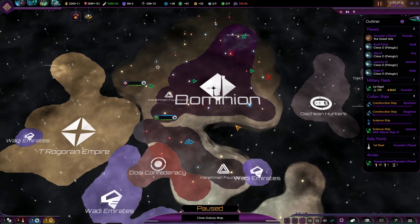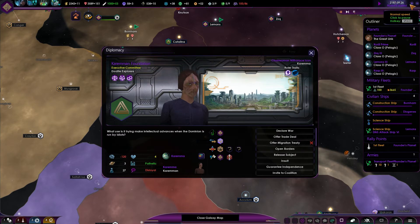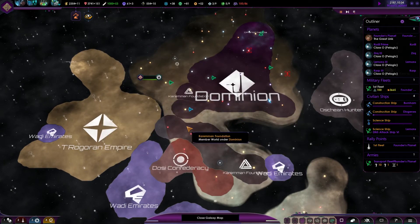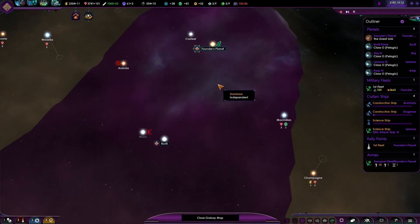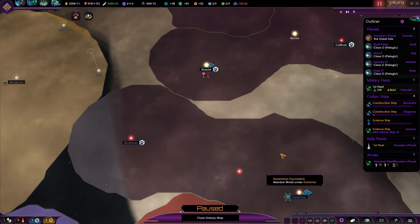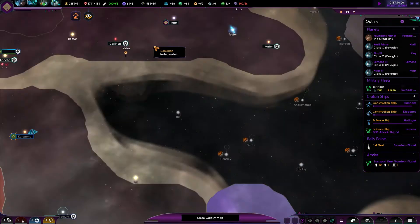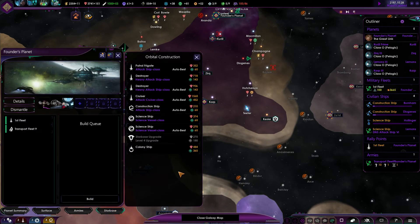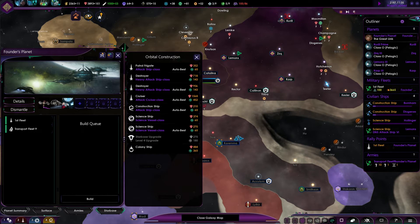Last time we got the Karema as our vassal. Let's unpause — there are our subjects. Hovering over them it says 'member world under Dominion' and the color is a weird purple. As we go down you can see it's also kind of purple but not entirely. It's a member world. Let's check our naval capacity, planets, and star bases.